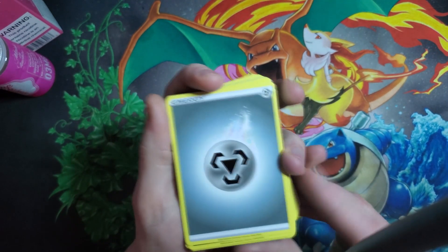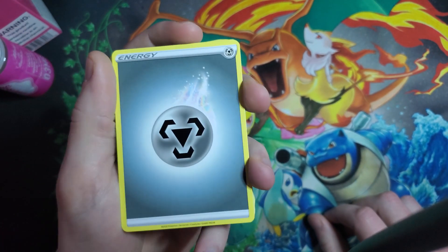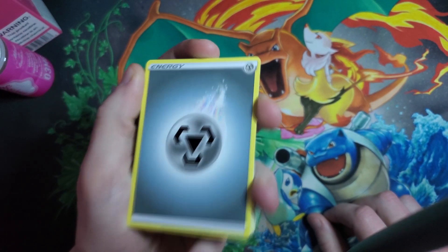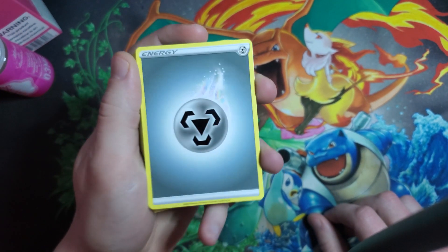Metal Energy is kind of your main tool for attacks — your Zacian uses metal energy, your ADP uses metal energy. There are eight metal energy in this deck, and yeah, that's pretty much it.